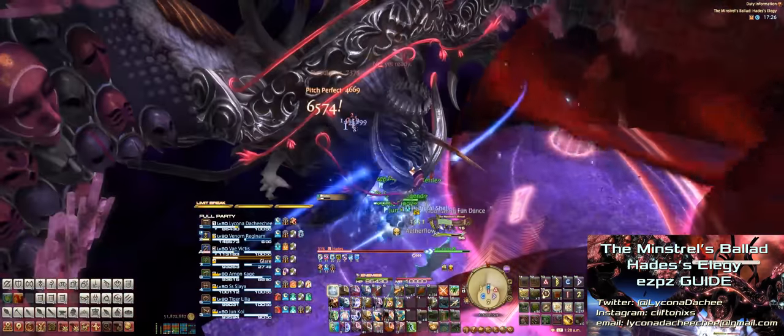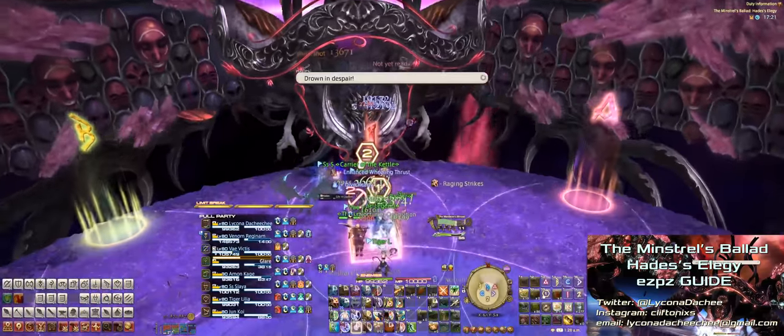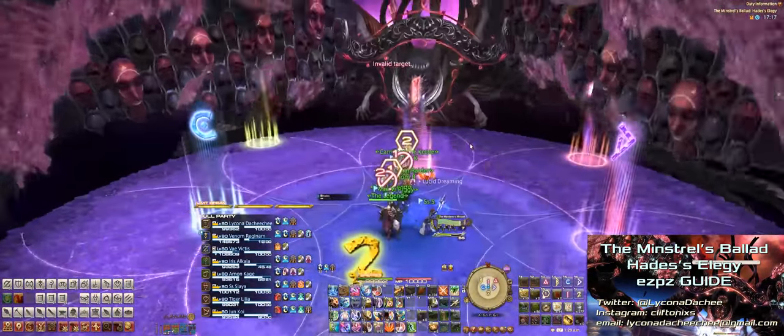After that, Hades will cast Dark Seal again, which will repeat this whole phase. You'll want to push his HP down below 30% to trigger the final phase — if you don't, he'll get angry and wipe your entire party.